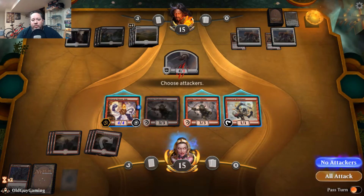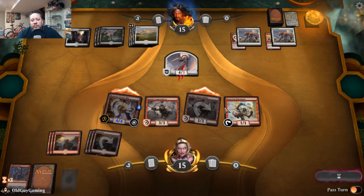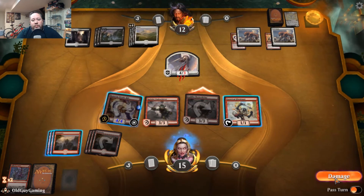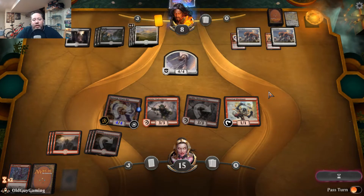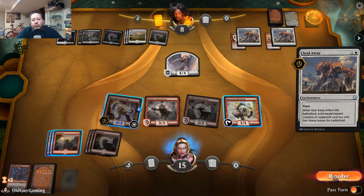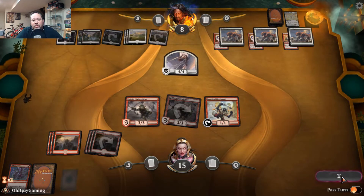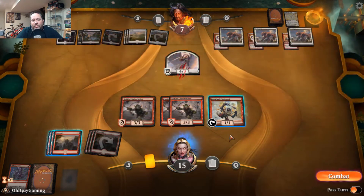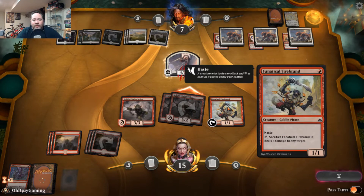Going down with both Chain Whirler and the Steam-Kin so no matter which one he blocks it's going to kill it. Down to eight. Unless he's got Settle the Wreckage in this deck, he might Seal Away the Steam-Kin — I don't think that saves him. At this point if he doesn't block, all I have to do is use the Fanatical Firebrand to kill him. He has to block this.